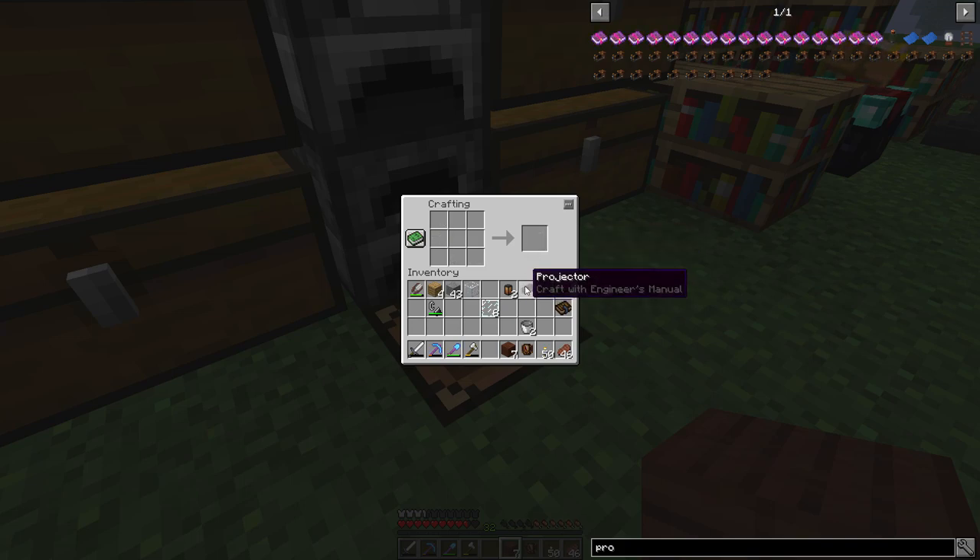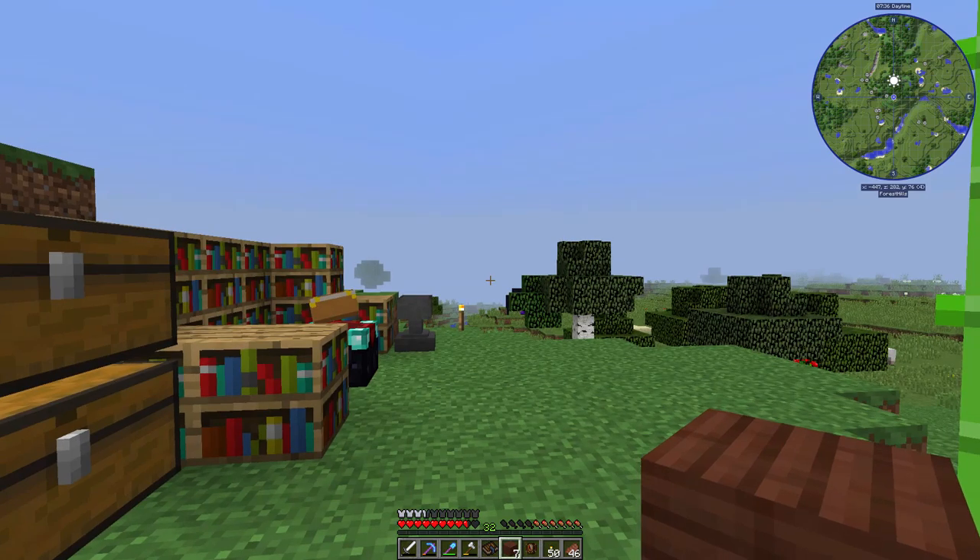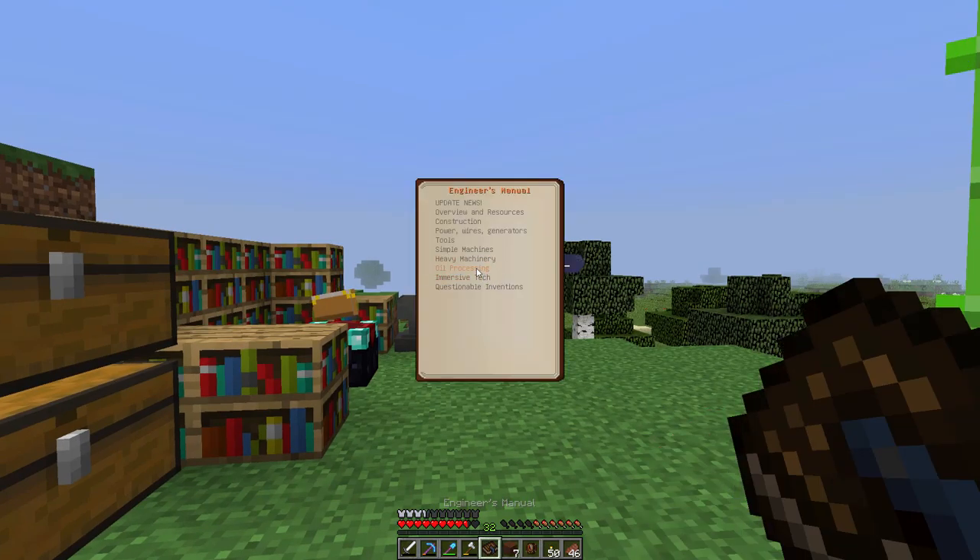We have the projector. It says craft with the engineer's manual. The way this works is you open the engineer's manual — I believe this is under oil processing. You do need to have all the accessory mods for a lot of what we're going to be covering in future episodes. They're always in the mod list, but people ask about it — things like Immersive Petroleum. We do have all the add-ons covered.